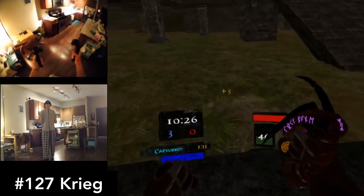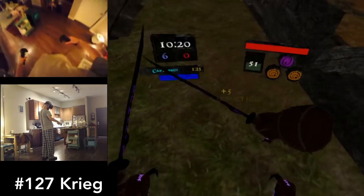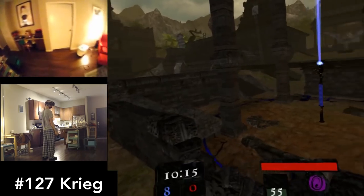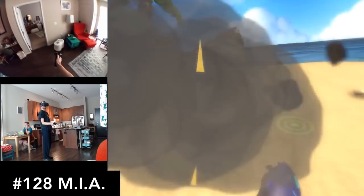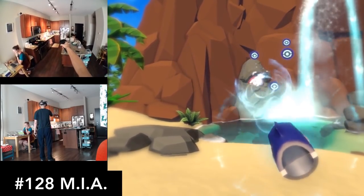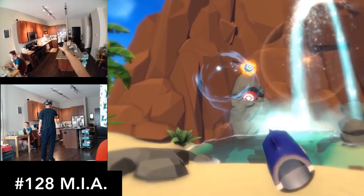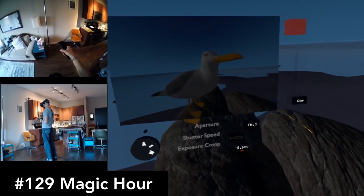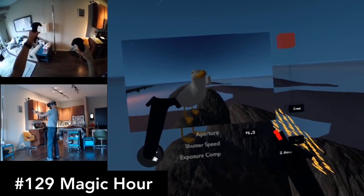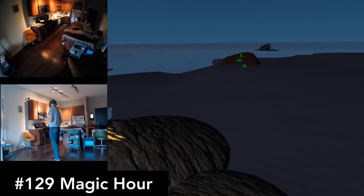Krieg is a free multiplayer game that reminded me a lot of the classic Unreal games. I couldn't find anyone to play with, but if you find players, I bet this would be fun. MIA is a polished but short action-adventure game — it almost feels like a Nintendo game in quality. Unfortunately, beginning with level 2, you will see spiders. Magic Hour is like a photography simulator in VR. It gives you all the controls of a professional camera and you get to experiment with zoom, aperture, depth of field, and more. If you like photography, definitely check it out.